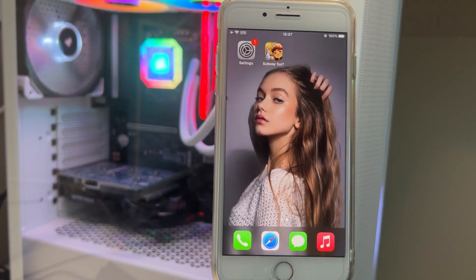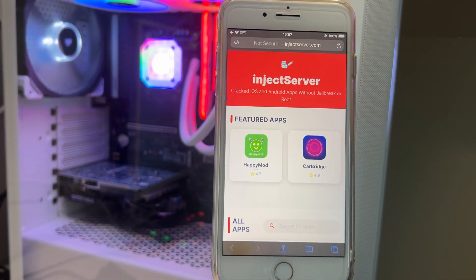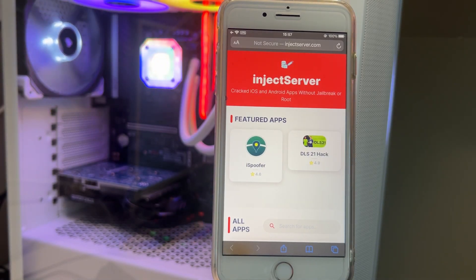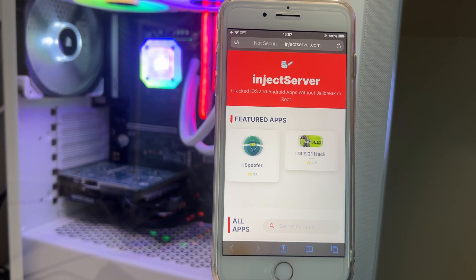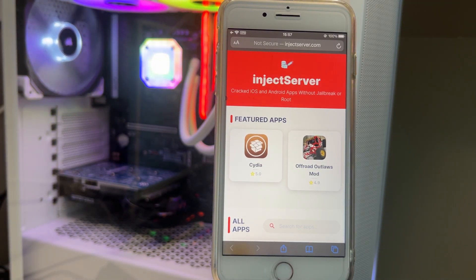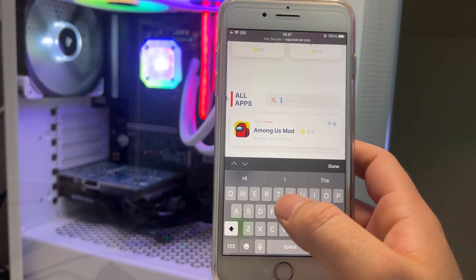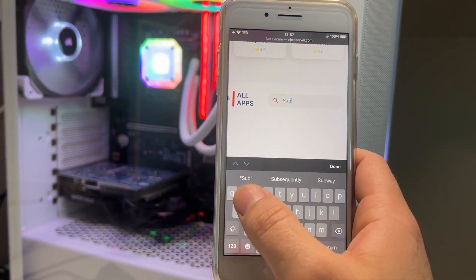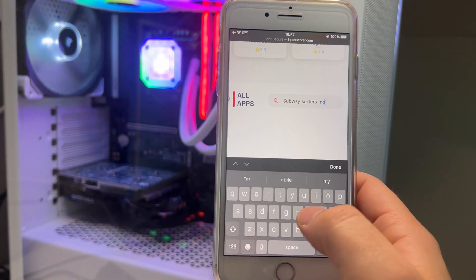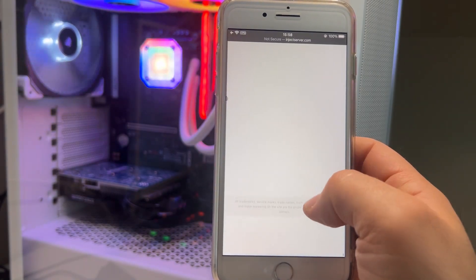What you need to do is go to your internet browser and go to injectserver.com. This is the only website where you can get unlimited coins in Subway Surfers without any problems — unlimited coins, keys, and boosts. After you go to injectserver.com, type 'Subway Surfers mode' in the search box and click done.